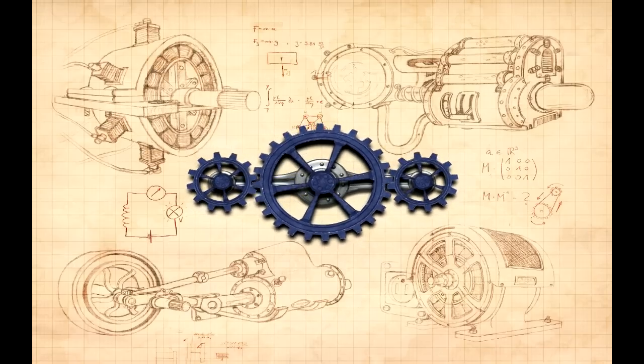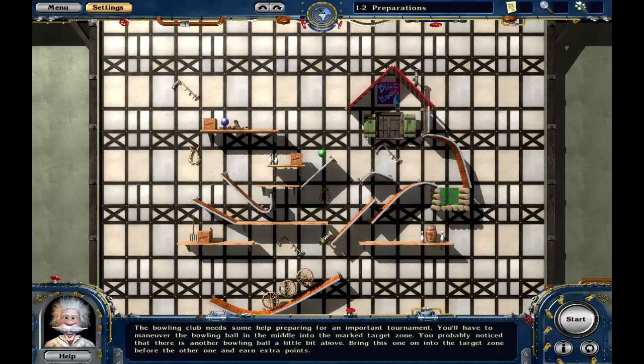I figured I'll play a couple levels so we can see how the game is. A bowling club needs some help preparing for an important tournament. You'll have to maneuver the bowling ball in the middle into the marked target zone — a bowling ball. You probably noticed there is another bowling ball a little bit above; bring this one into the target zone before the other one and earn extra points.